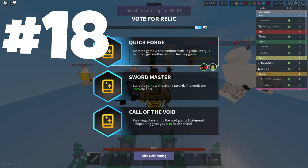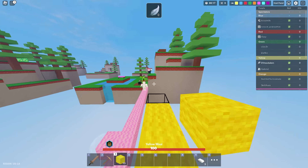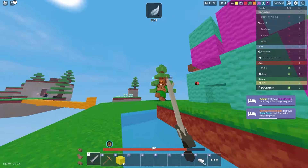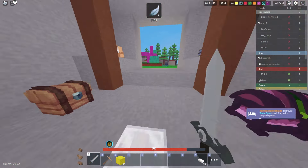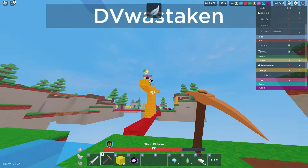Number 18 is Quick Forge. You start a game with a random team upgrade — they did nerf it so you can never start with a tier one generator upgrade — and then every 11 minutes you get another free upgrade. This is pretty cool because you're basically getting free gen upgrades, which is important in the game. You're technically only getting two free upgrades unless you're really dragging the match on past bed breaks to get a third one. Two free upgrades is not too bad.